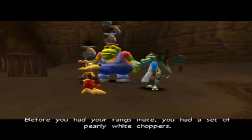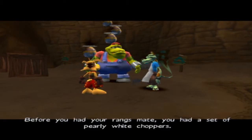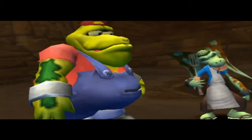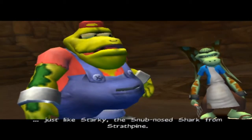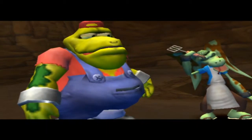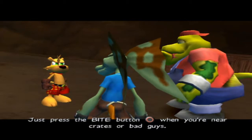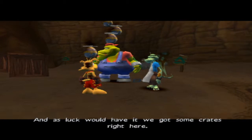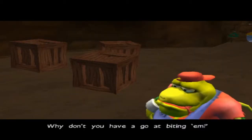You've got a set of pearly white choppers — and in your case, you've got a good set of teeth on you, just like Starky the Snubbed Shark from Strath Point. We can use them to bite things — just press the bite button when you're near crates or bad guys. And as luck would have it, we've got some crates right here. Why don't you have a go at biting them?